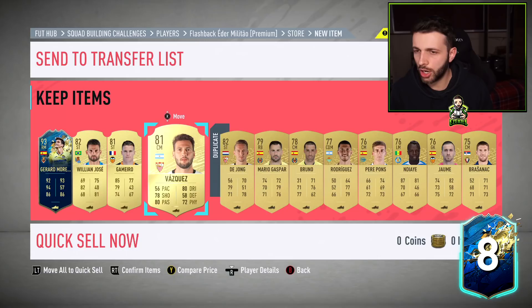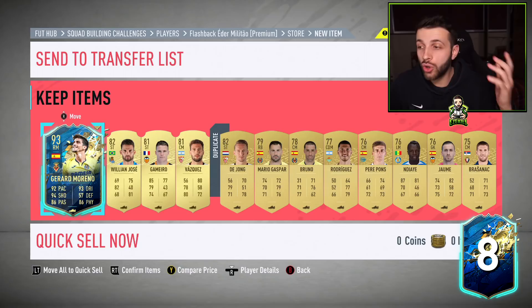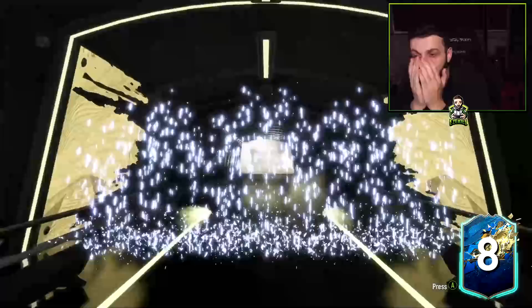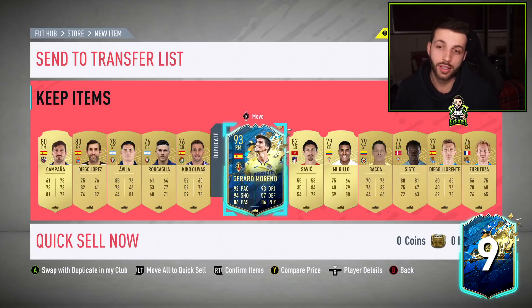Wait — why have I got four rares from the upgrade pack? I should only get three. Oh — Moreno is normally a non-rare card, so that's why. I didn't think that was possible — I thought if you get a Team of the Season card it would count as a rare, but his base is non-rare so you can get extra. Another blue! Spanish right mid — it's Moreno again! I might need to do another Eder Militao SBC — I've got three more rares in this pack so I need to do another one.